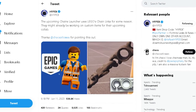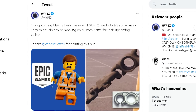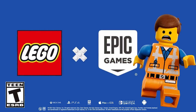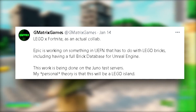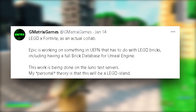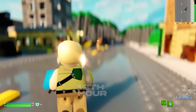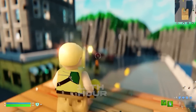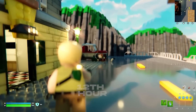The upcoming Chain Launcher uses Lego Chain Links, which suggests they might already be working on custom items for their upcoming collab, as Fortnite and Lego has been confirmed for some time now. Epic is working on something in UEFN that involves Lego bricks, including a full brick database for Unreal Engine. This work is being done on the Juno test servers, and my personal theory is that this will be a Lego island, which would be really cool.